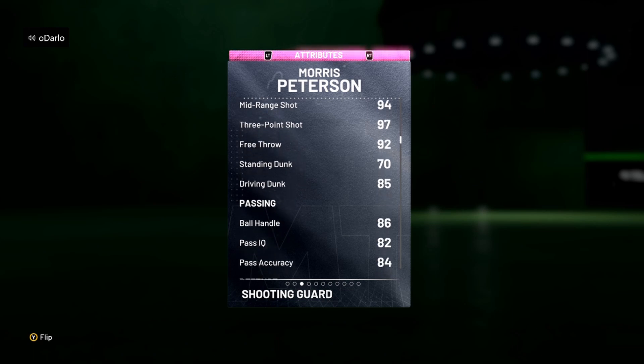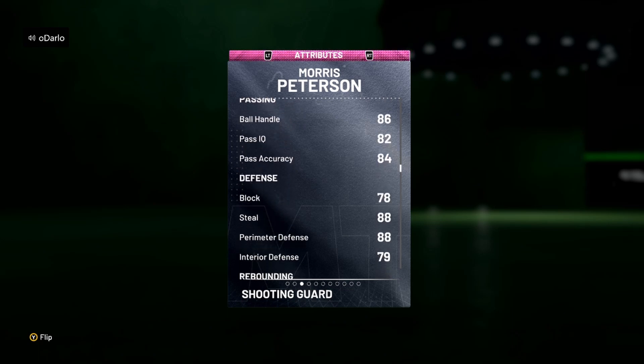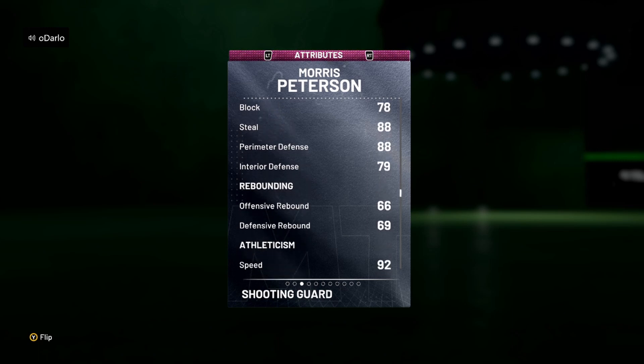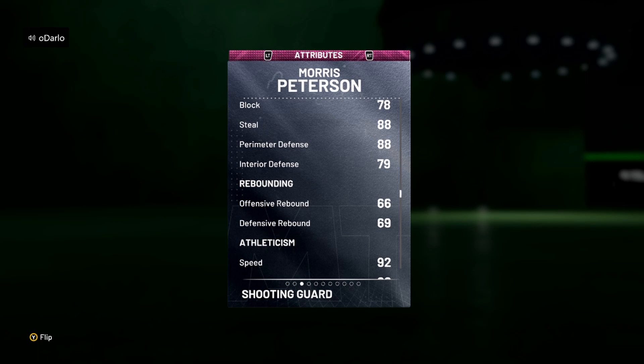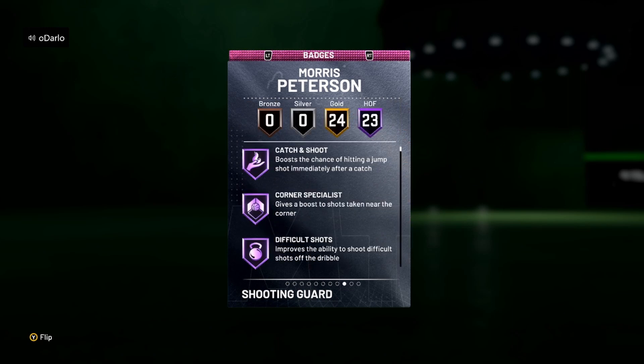He has 86 ball handle, 82 pass IQ, 84 pass accuracy. He's got decent defense with 88 steal and 88 perimeter defense. Very average rebounding with a 66 offensive rebound and 69 defensive rebound. But he does have good speed with 92 speed, 88 speed with ball, and 92 acceleration.